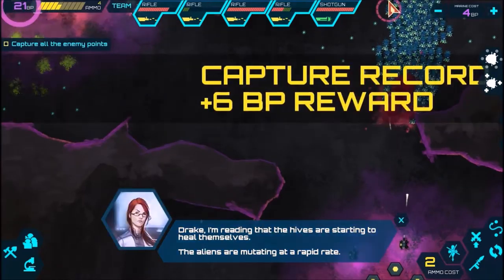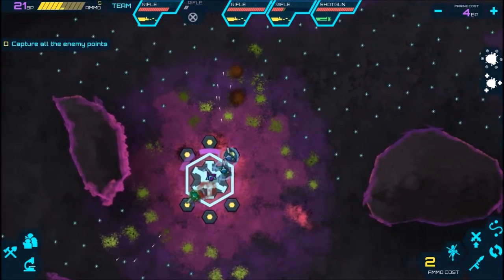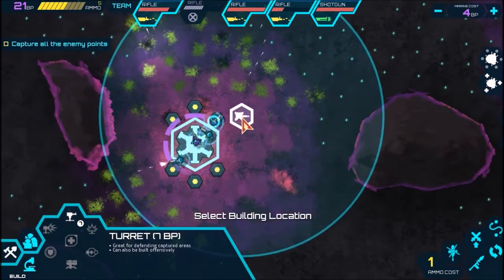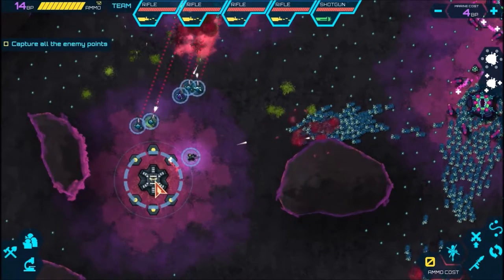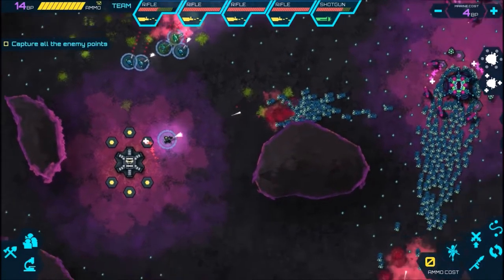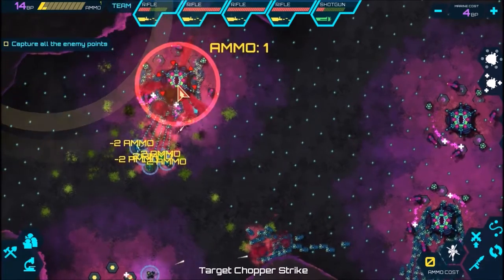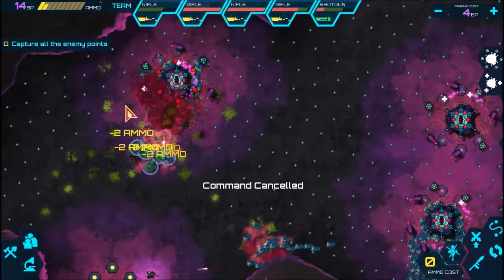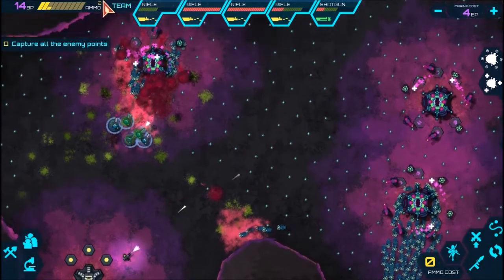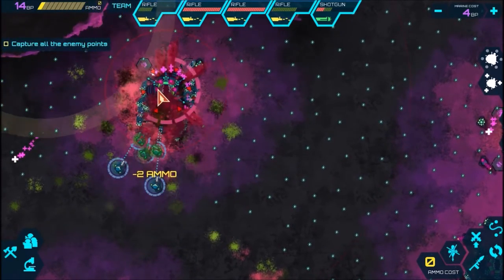Now you can start shooting. The hives are starting to heal themselves. The aliens are mutating at a rapid rate. I'm starting to set myself up. Later down the line, you can actually upgrade the bunkers so they have turrets, if I remember correctly. Actually did a lot more damage than I thought it would. Are they still sending stings? Just a little stings — we diverted a little bit. Now we're cooking with gas.